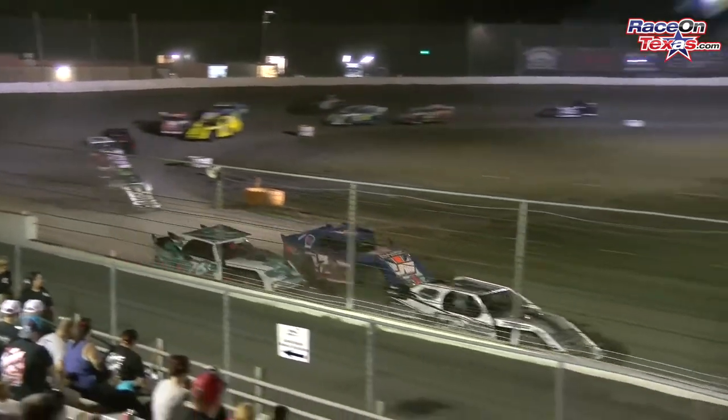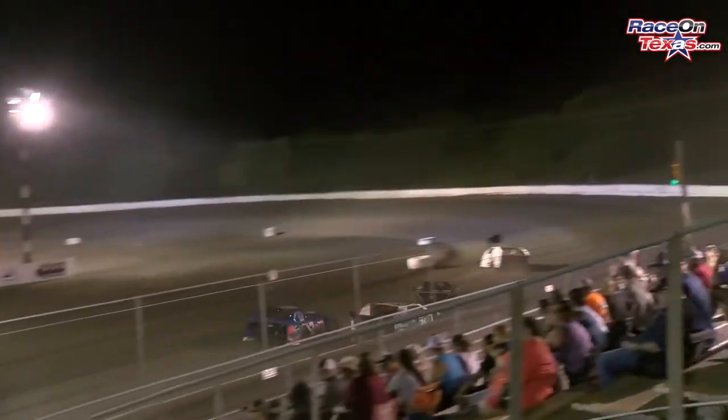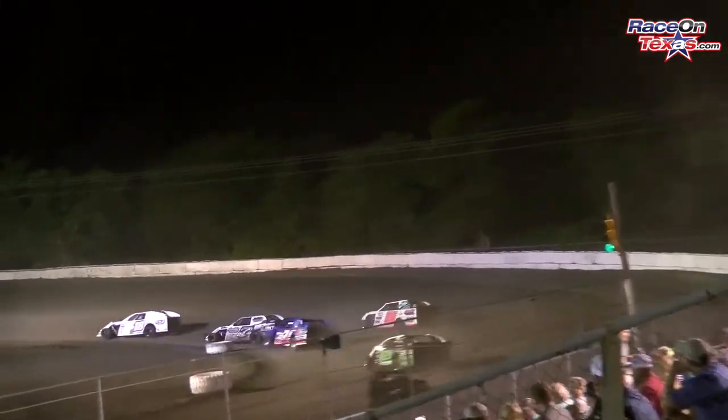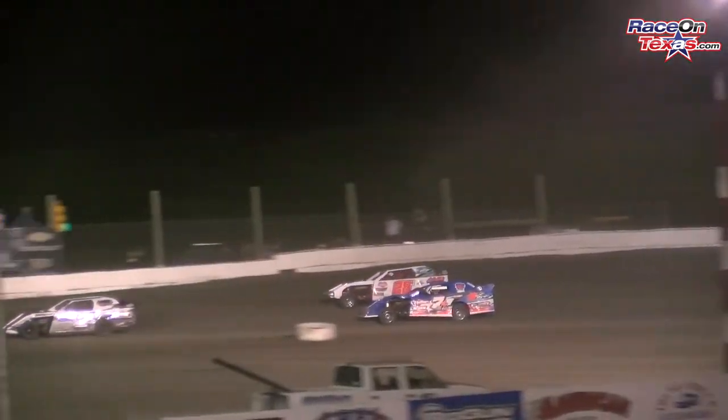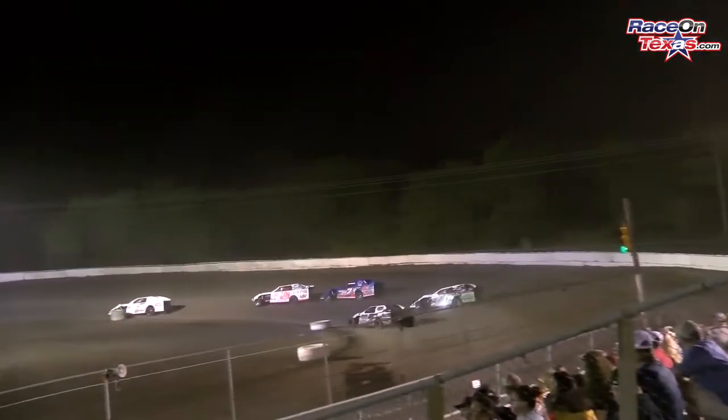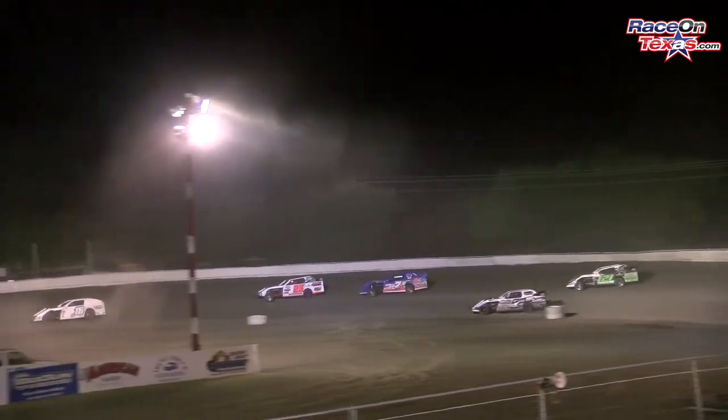It's Smith, Ortega, and a good battle for the third spot, which involves the 7MK of Kyle Wilkins and the 28J of Justin Neighbors. The 121 of Bobby Ruffin in the fifth spot. Blaine Smith, your leader, getting pressured by the 28J of Justin Neighbors and 7MK Kyle Wilkins.